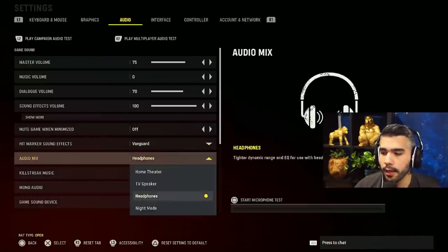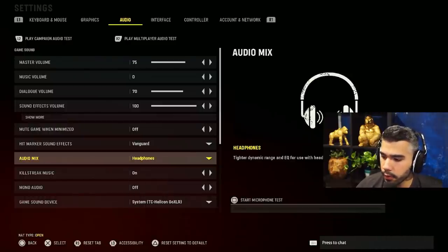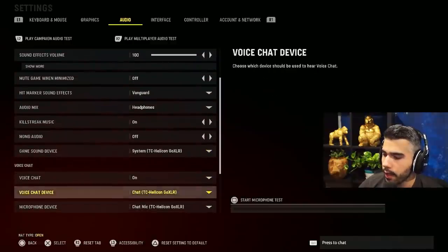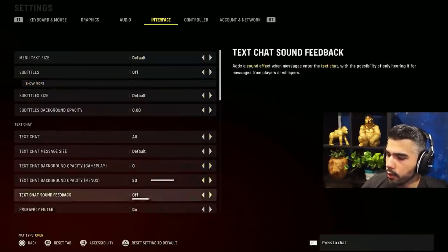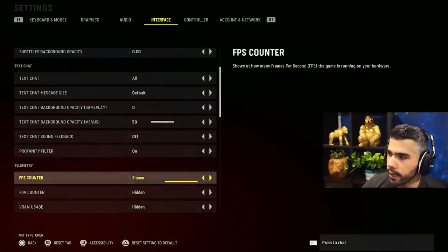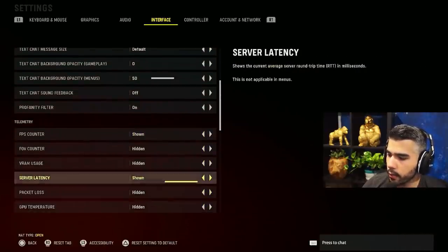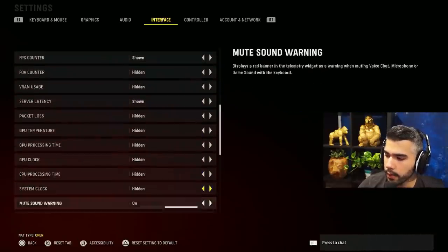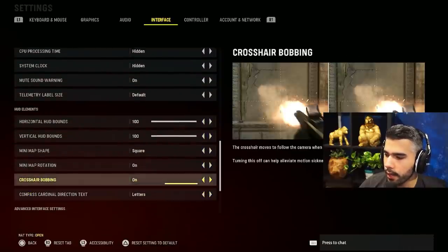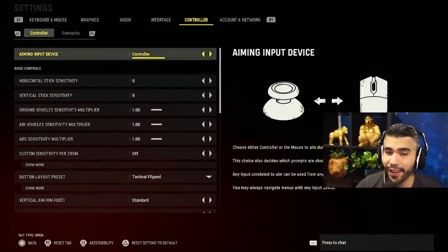Audio mix: make sure it's on Headphones. Headphones will obviously sound the best — they don't have a low boost or high boost yet, but headphones 100% is what you want. For interface, I mainly use the FPS counter. You can also enable server latency to see your ping on the server and mess around with those settings.